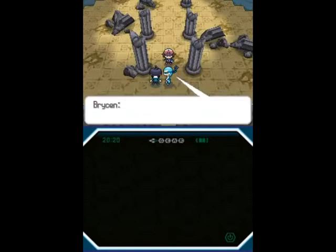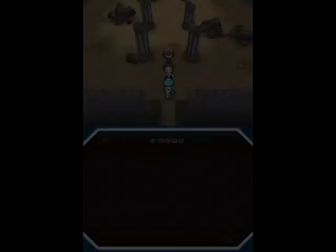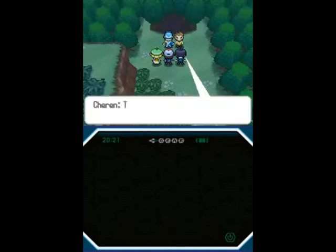I guess N had a point when he said changing the world by force rarely works. Of course, there is another legendary Pokemon — where there is black, there is white. Yin and Yang, there are two polar opposite legendaries. Well, there's not much to analyze about what just happened. N just made friends with a legendary dragon, and that could be very, very bad. I don't think 'astounding' is the word here — I think the word here is 'holy crap, we're all screwed.' Unless we go get Reshiram.